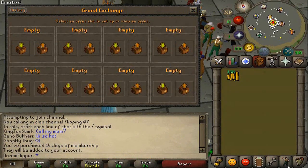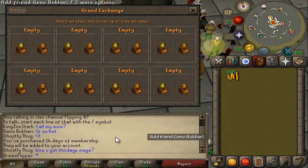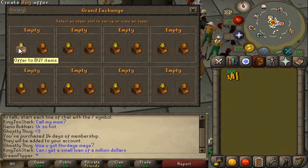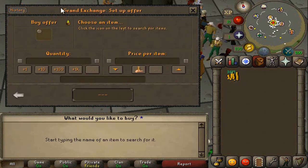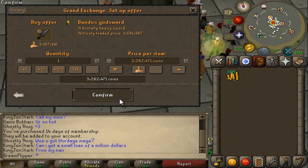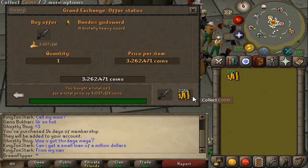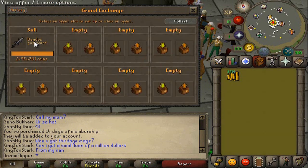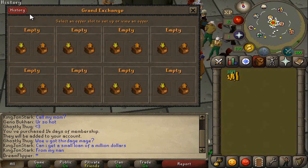Now I'm going to show you an example flip where I check the margin regularly and flip the item like any other — it's just a rare item with a lot more money involved, but it can easily be worth the investment. We're going to start with the Bandos Godsword. I wouldn't even consider this a rare item, but I'm going to show you the distinction between this and the Magic Fang.